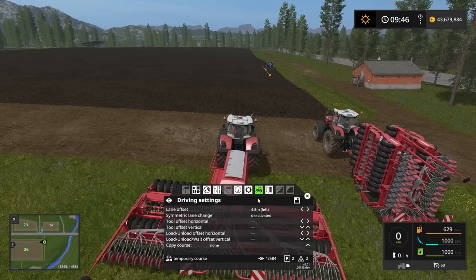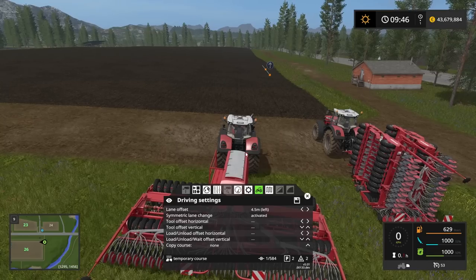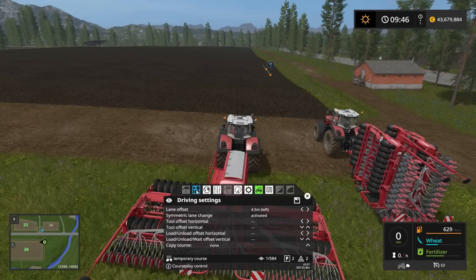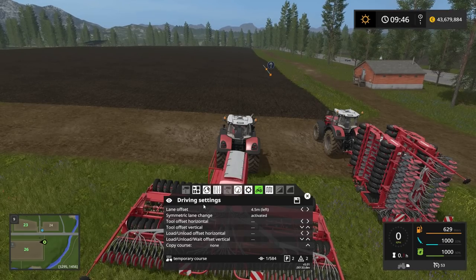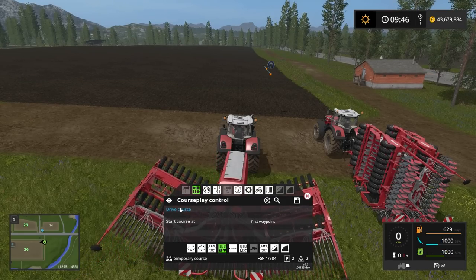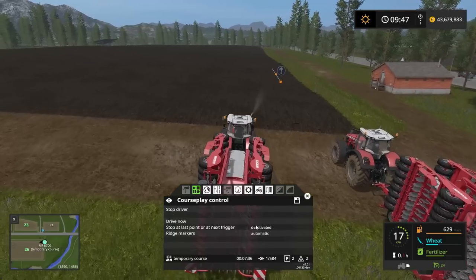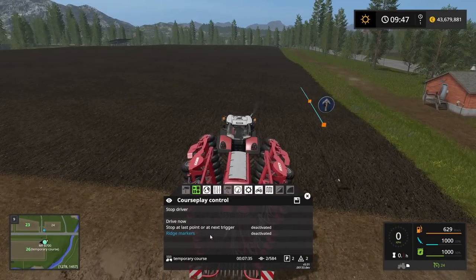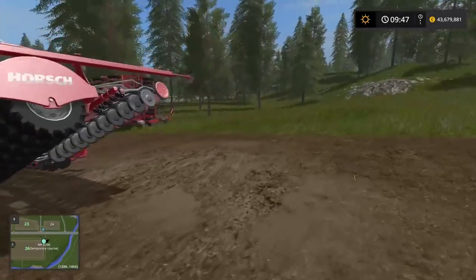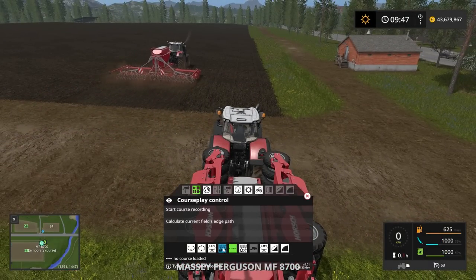We want symmetric lane change activated - I'll explain why when we get to the second tractor. An important thing when doing this: you want the tractor closest to the middle of the field to start first. Let's fold the equipment, start the engine, and drive the course. Also deactivate the ridge markers - that's important when doing seeding like this. That driver is off.